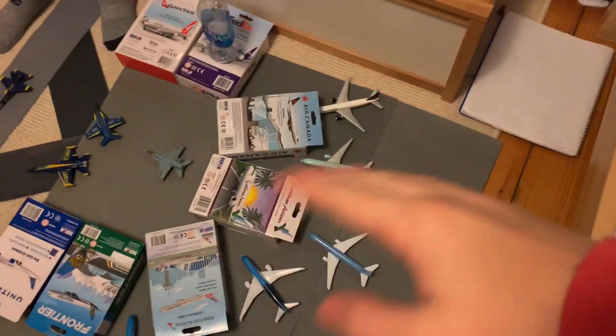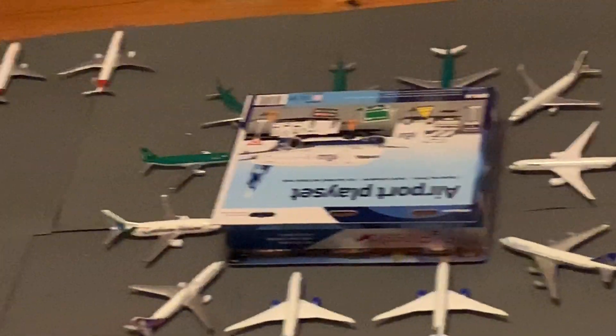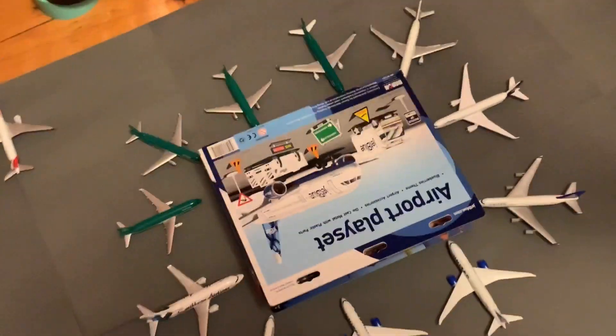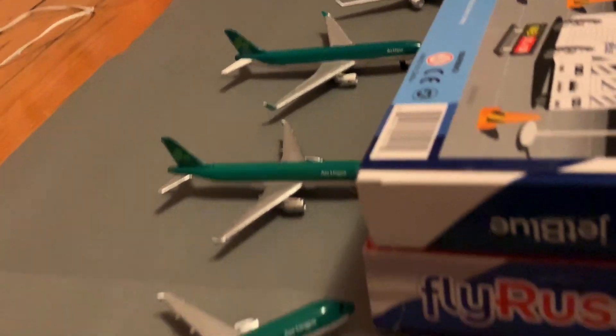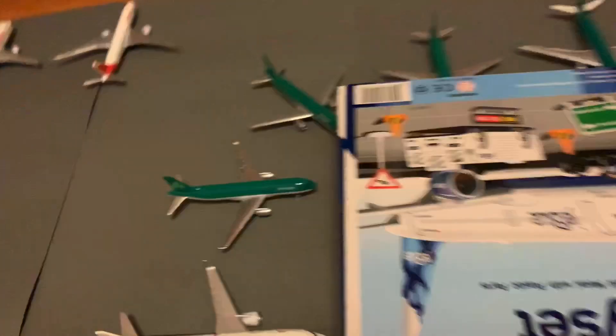Terminal E looks massive and was pretty fun to make. On one side we have all the Aerolingus aircraft — including what looks like an A330, absolutely gorgeous. Next to that is an Alitalia. Is there a hub airline here besides Aerolingus? We've got United — three of them — plus some other cool carriers.